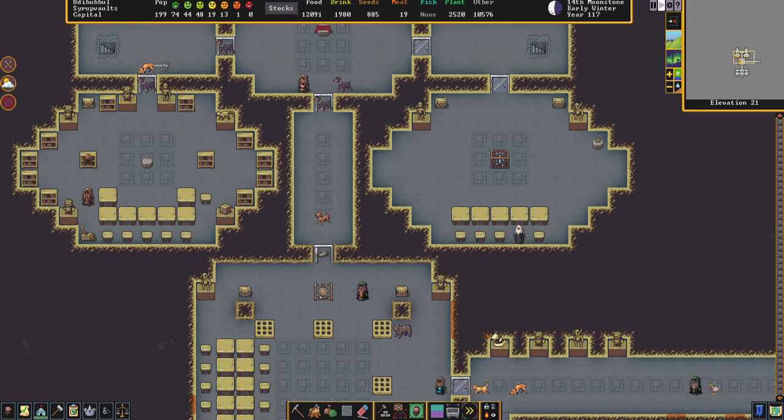Welcome, my friends. This is Maniacal Incorporated, and you join me in the nice library of Syrup Vaults. It's not a great library, it's not a grand library, but it's nice.